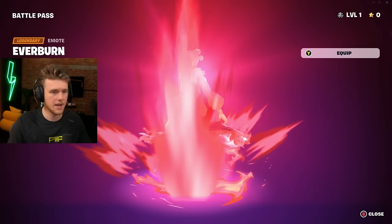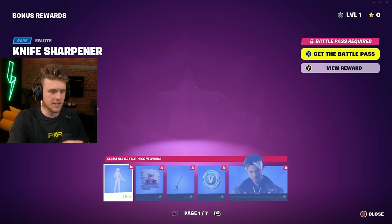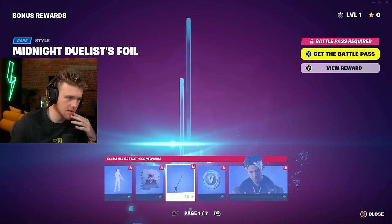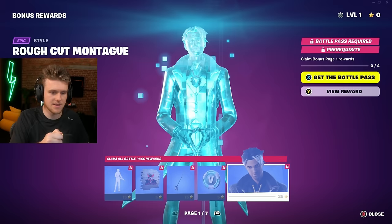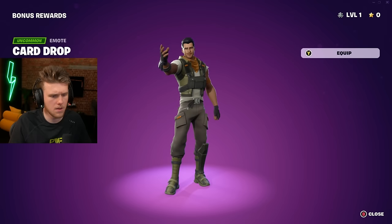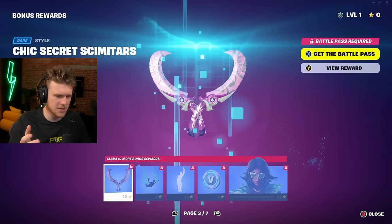There is the tier 100 skin — I didn't call that. It's kind of sick but I would have thought Peter Griffin for sure. There are new bonus rewards: knife sharpener — kind of cool. The eyes — I love my sprays. This is the Ember pick style. Card drop emote — is that meant to be a coin flip? Does it have two sides? And the gold Peter Griffin suit — like Iron Man — must be from an episode.